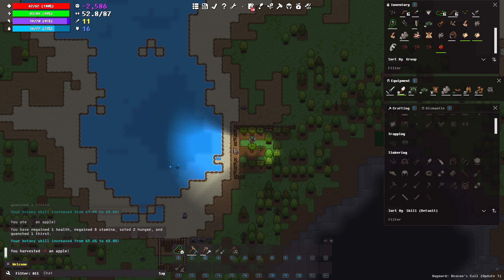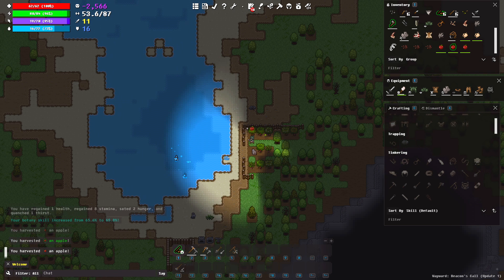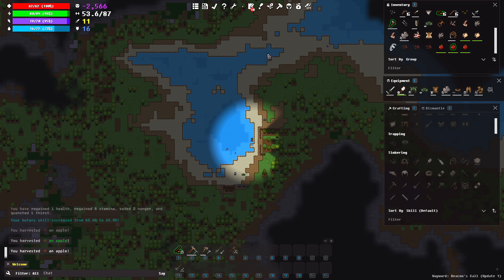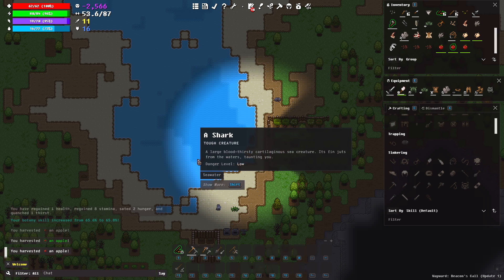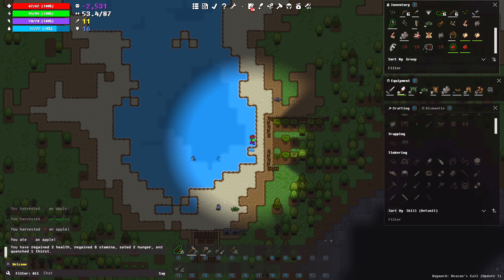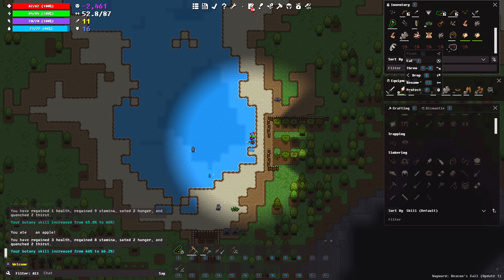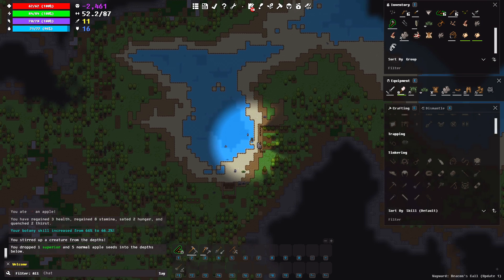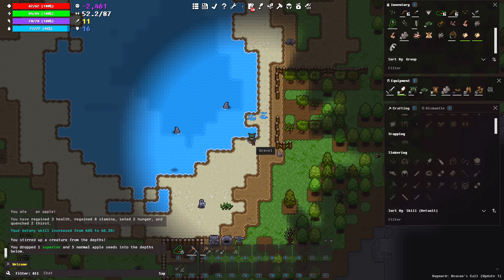This game has a mechanic where when you throw things into water, it spawns animals. This little lagoon right here is actually isolated from the ocean, but I've spawned about a million fish inside of it — I've spawned a bunch of sharks inside of it. I farm it whenever I need food that the apples don't cover. But ever since the orchard came in, the apples more or less cover it. Oh, we spawned another shark too. Good — if I get hungry, I'll eat another shark.